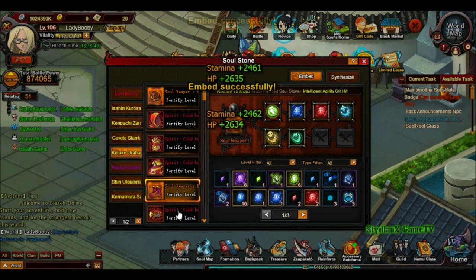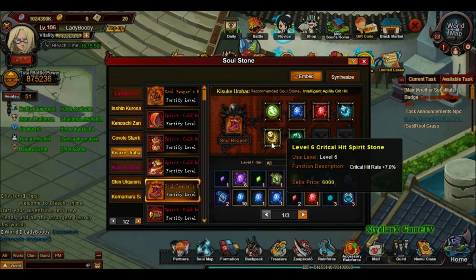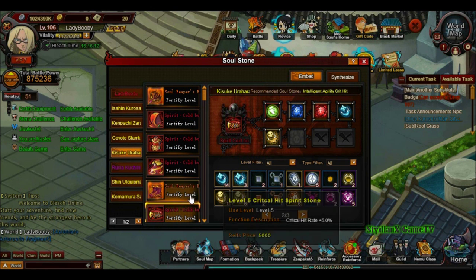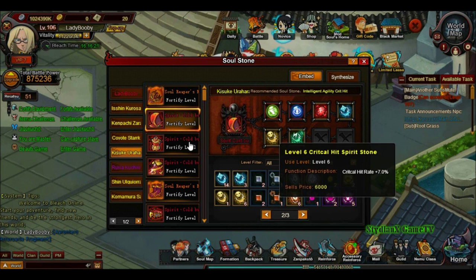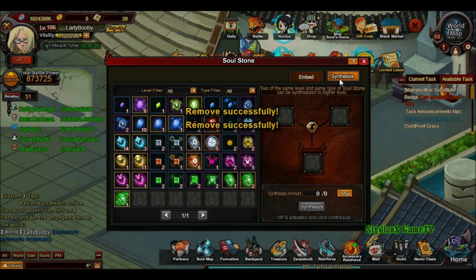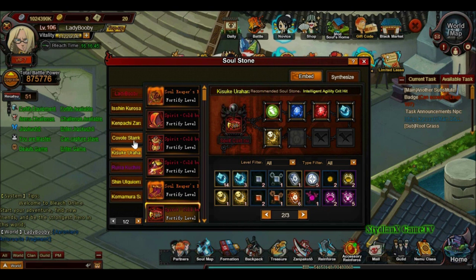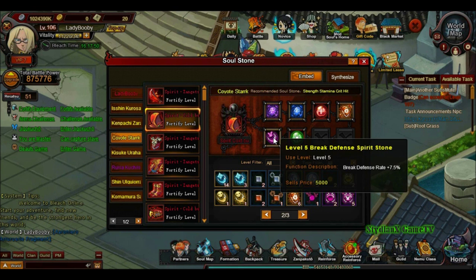We got level sevens, pretty good. He's not going to get level eights. Now we turn to critical stones since Kisuke needs a lot of crits — we'll give him a lot of level sevens. He's got a lot of sixes and one level five. We'll give him the sixes. Yeah, I'll just give it all to Kisuke. That looks pretty good. For Coyote Star we're going to give him the break defense.